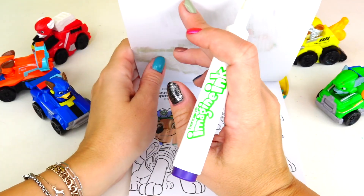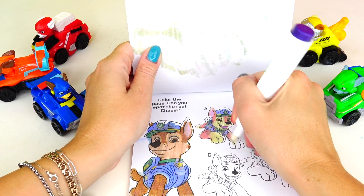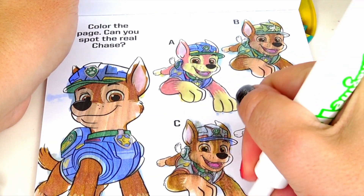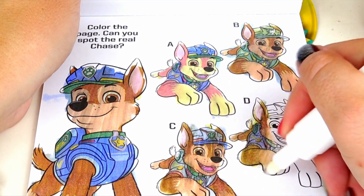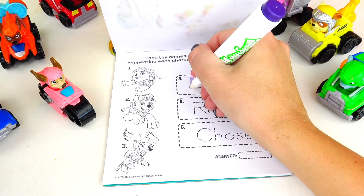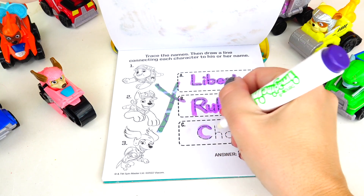Let's go ahead and color our friend Chase! Now let's start with letter A — well, Chase is not red! How about B? Chase is not wearing a green uniform! Next is C — I can't tell, is this blue or gray? Well, let's do D and then we'll be able to decide. So D is the right answer! Let's trace the names, then draw a line connecting each character to his or her name! First is Liberty, next is Rubble — cute Bulldog! And next we have German Shepherd Chase!